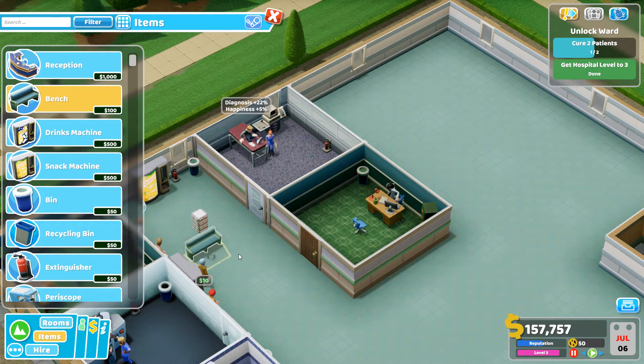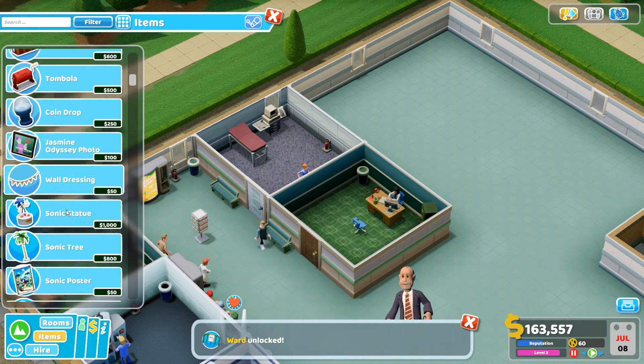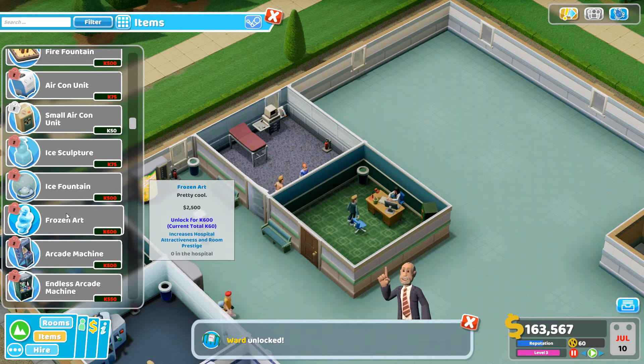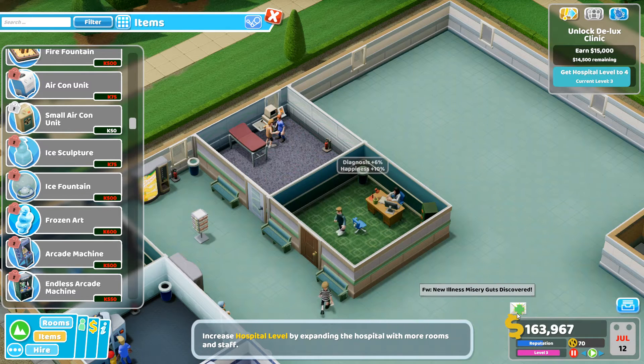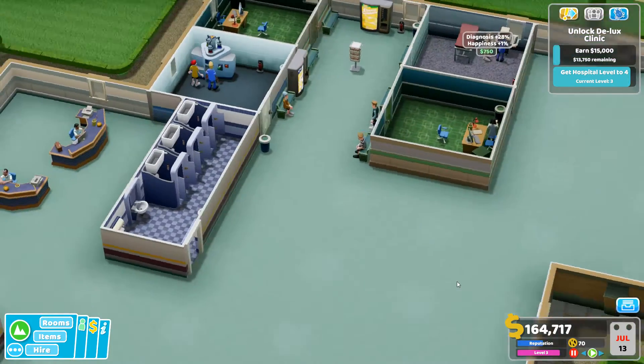There's a peculiar new illness in town — Lightheadedness. We'll need some expensive new equipment to deal with it; continue expanding to unlock the treatment room, and we may need another GP's office too. We've also got Misery Guts — 'chronic grumpiness due to nihilistic semicolon' — that's brilliant! Sent to the pharmacy, which is fine.